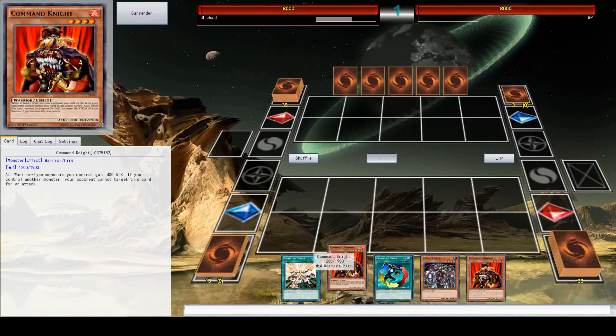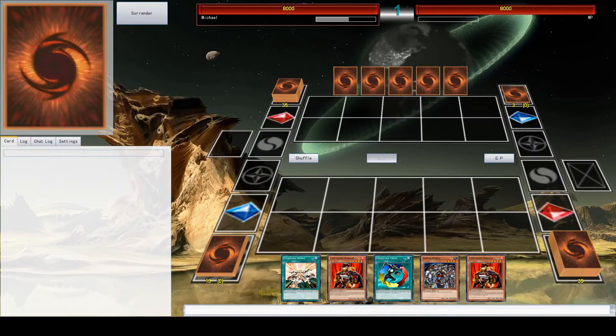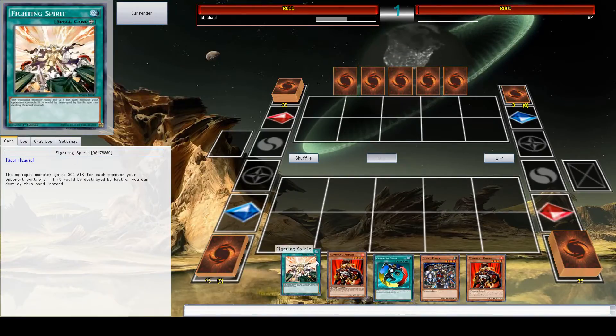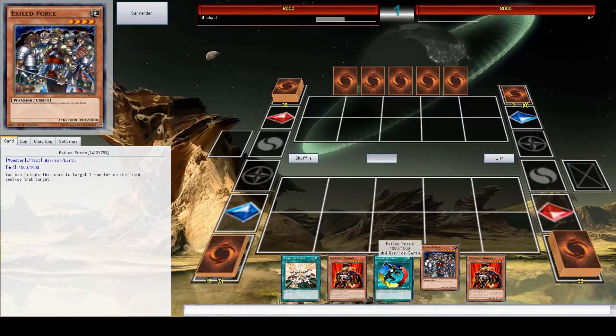The brown cards are monster cards that you put on the field in this front row here and attack to do damage. And these sort of greenish cards are spell cards I can put down to do various different things.